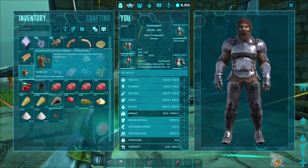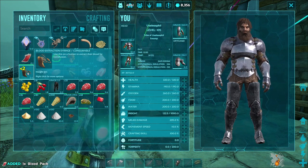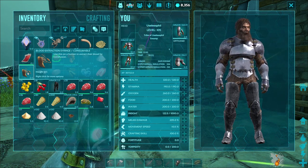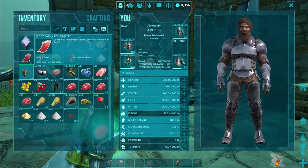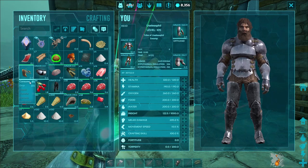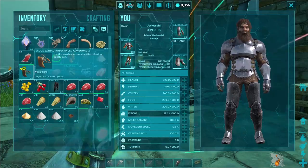In order to tame the Bloodstalker you're going to need blood — a lot of it, blood packs specifically. So get on a blood extraction syringe and start pumping the blood out of you. Get a blood drive going because you're going to need hundreds of blood packs, which is tricky considering they have a 30 minute spoil time, so make sure to have a refrigerator on hand before you decide to take on this endeavor.